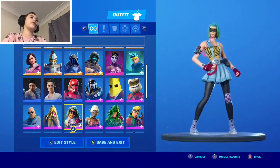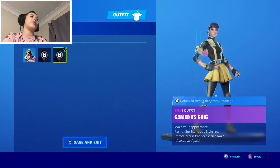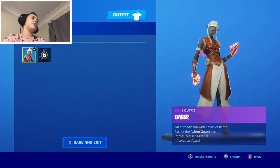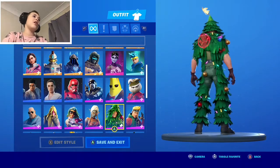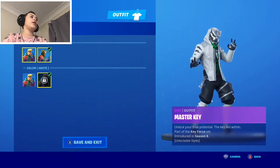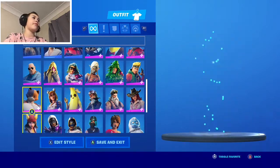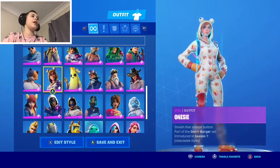There's a Camo skin I haven't unlocked yet because I haven't done the challenges. This is Ember — there's a night style and normal style. And there's a Christmas tree skin. There's a white style, and some kind of musical buff man character.